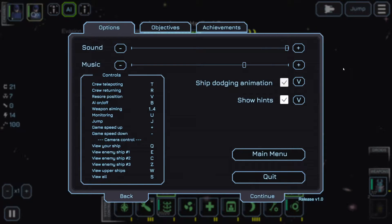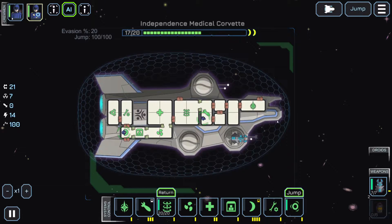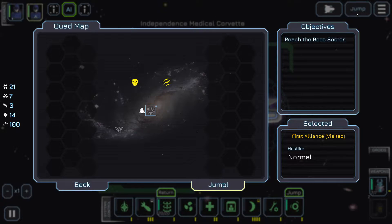Hey folks, welcome back to Starship Inspector. Here's a thing I didn't notice before — there's like ship dodging information. Why is there a separate button where I can just click? There's a separate dodging information animation thing. I want to see the ship dodge. I definitely want to see the ship dodge.